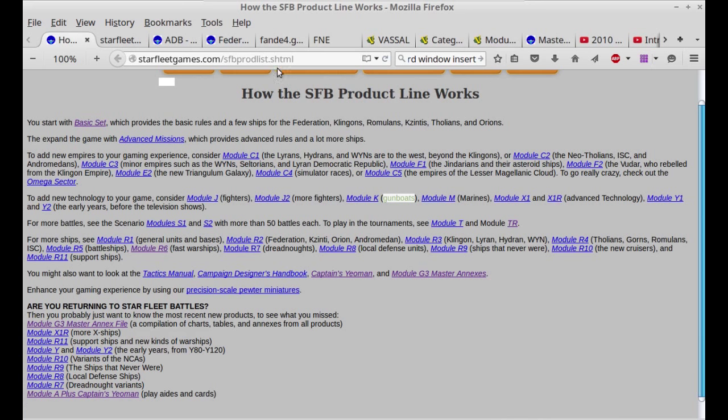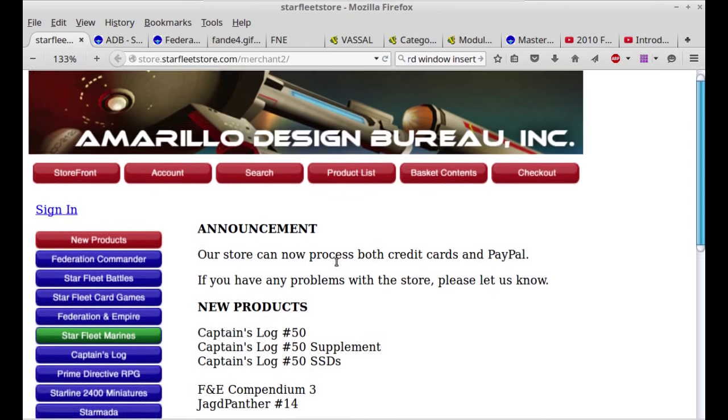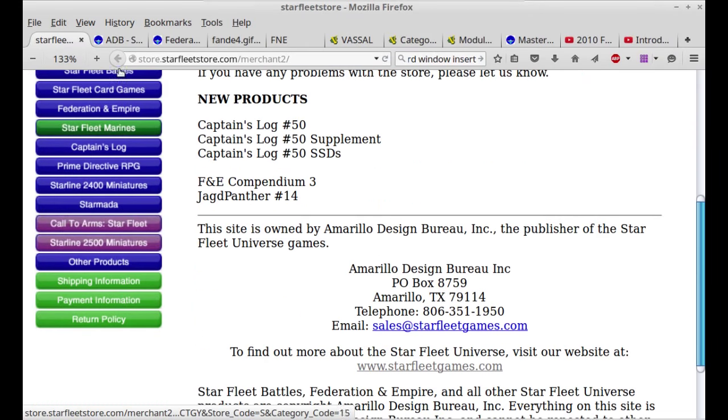If you take a look at the sfbprodlist.html page, it'll give you an idea of what modules you might be interested in and the order in which you might want to buy them. As you can see, there's more than just Starfleet Battles on their cart for purchase — lots of other games.